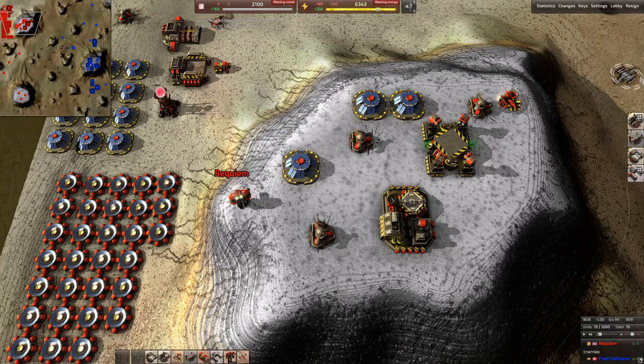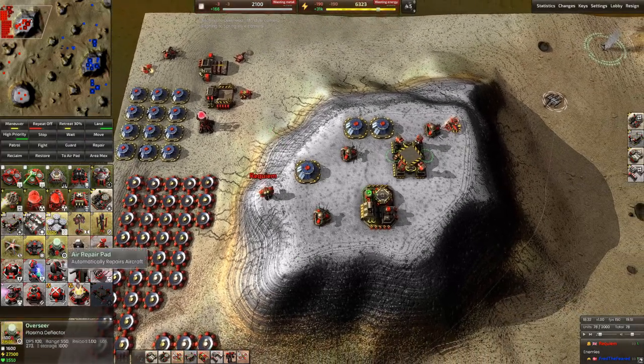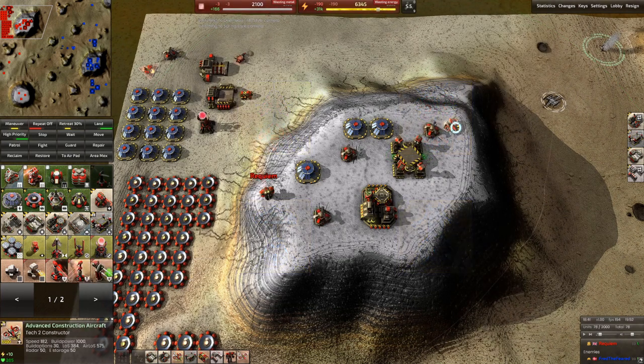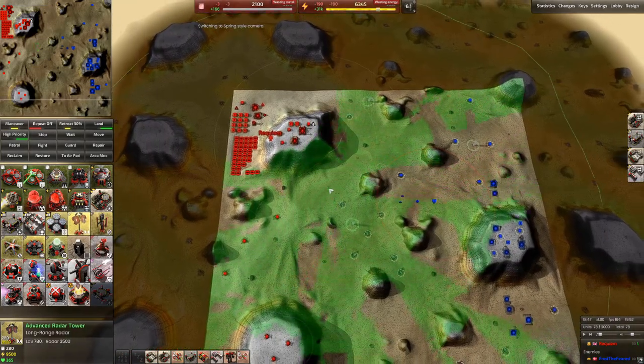Hello again and welcome to another Beyond All Reason video. Today we're going to go over radars, radar jammers, and cloaking. When we select an engineer — tech one or tech two — you have the radar building. This is the tech two radar, and in tech one engineers this is the tech one radar. When we select the radar itself, we'll see a very wide area covered by the big outer green circle.